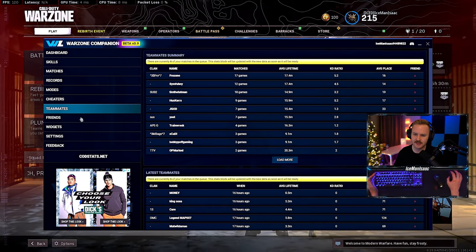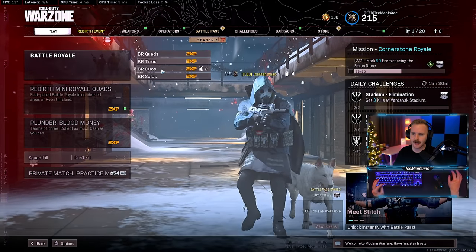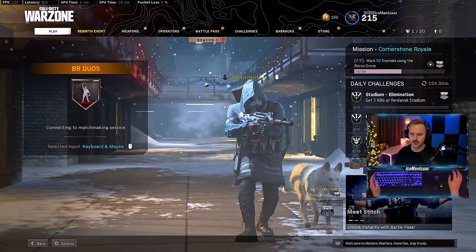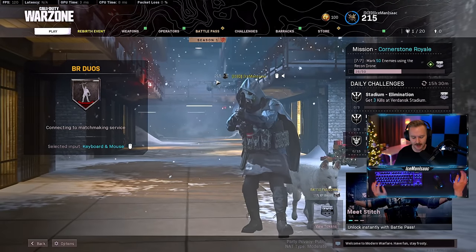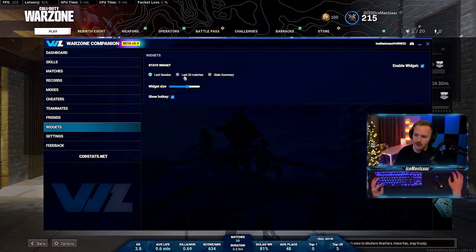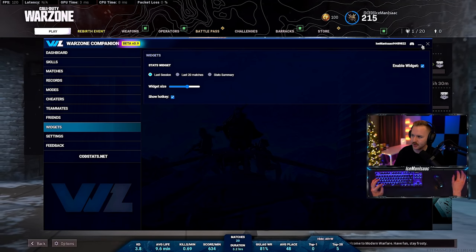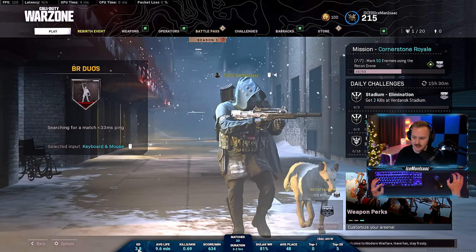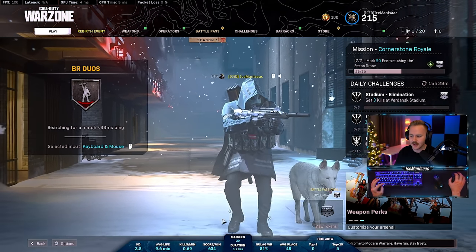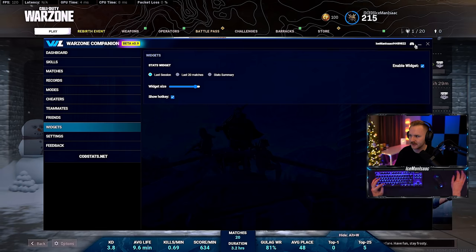You can also check out your teammates and friends. There's a cool widget — and we'll go into duos because it shows a cool stat there. You can pull up different stats via a widget. You can enable the widget and you have the option for your last session or your last 20 matches. My last 20 matches: I had a 3.8 KD, averaging about 0.69 kills per minute — very nice — 9.6 kills per game — very nice — and average lifetime.